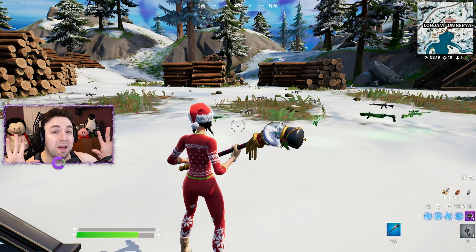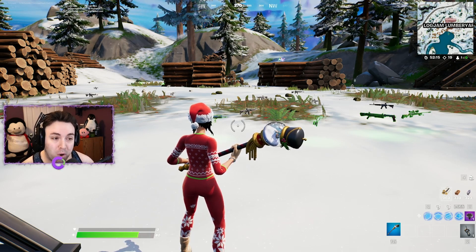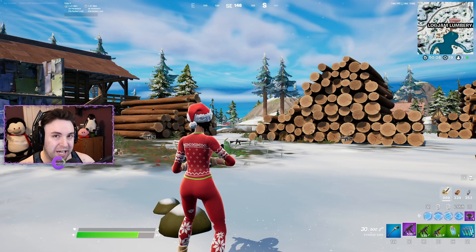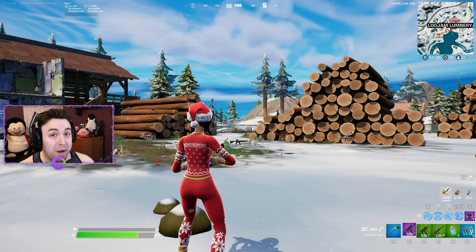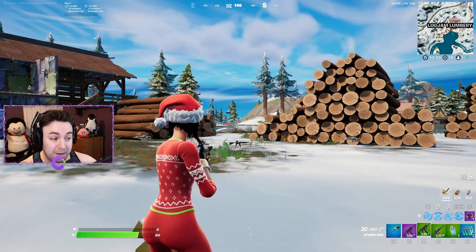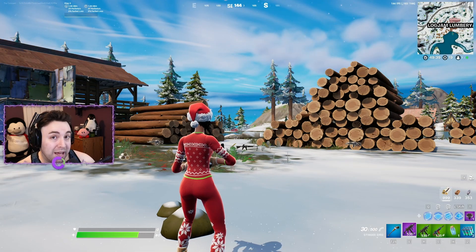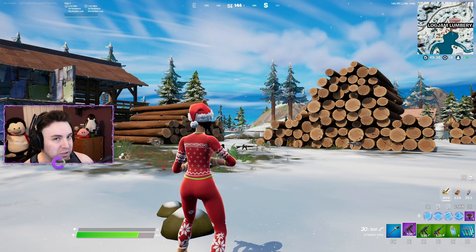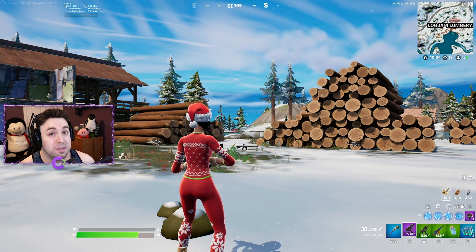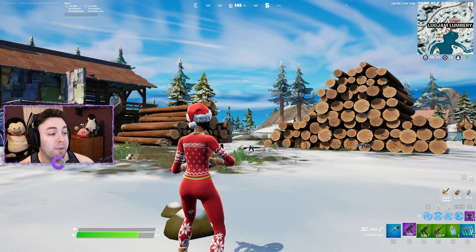Now that I've given you all the stats, here is my perfect loadout for Fortnite Chapter 3 with the current meta: two Stinger SMGs, an MK7, and two heal slots. This is how I get the most eliminations and victory royales right now. We are definitely in a spray meta.